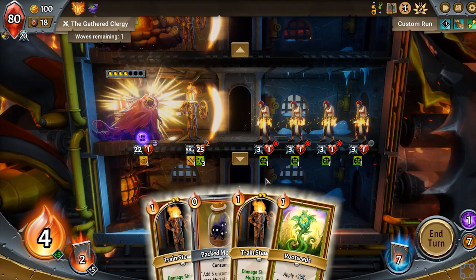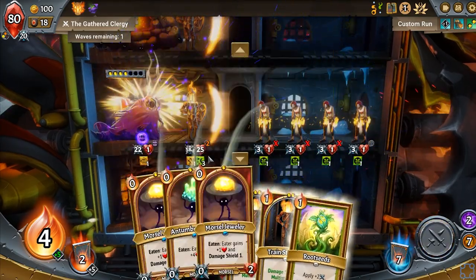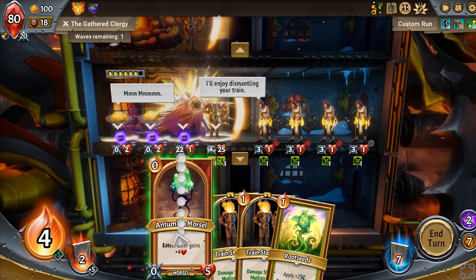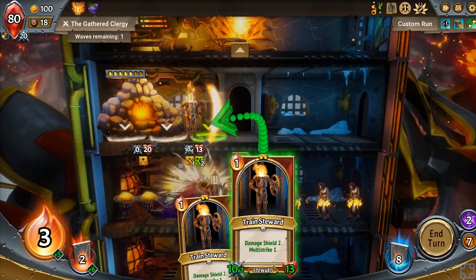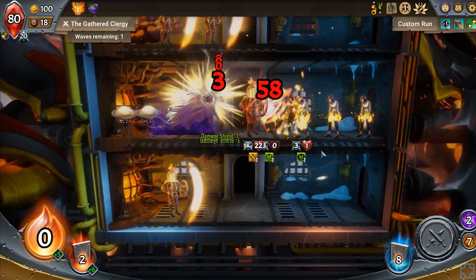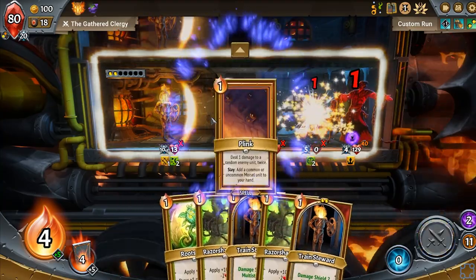Let's get the Ember Forge down. Let's do Packed Morsels. Morsel Jeweler, Morsel Jeweler. Increase some HP, make him beefier. Another space for a Steward there, and another Steward there. Best part is they're interchangeable. Plink.